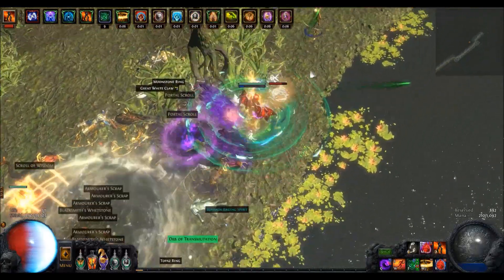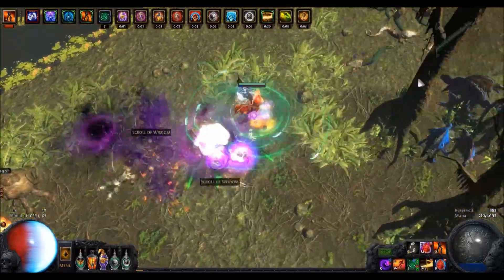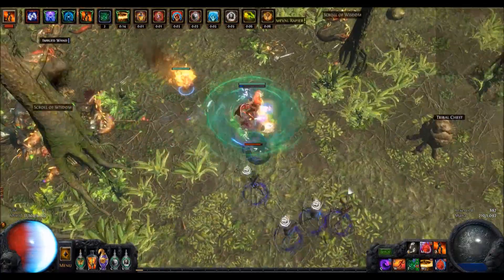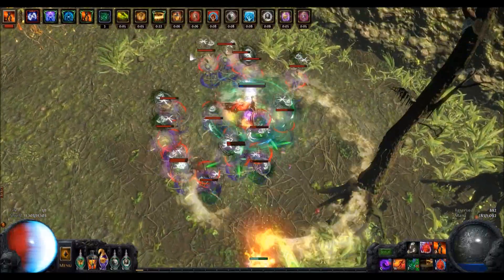To be able to clear faster I needed to run faster, hence I equipped an onslaught flask and dropped Vulnerability in my curse-on-damage-taken setup. It's a lot less damage but crazy more speed. As usual I overclocked my resistances for elemental weakness maps — not perfect, but good enough since I'm running a ruby flask.